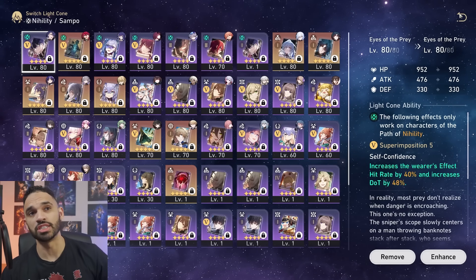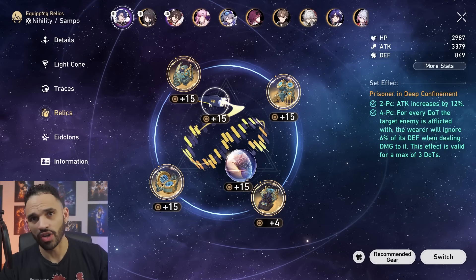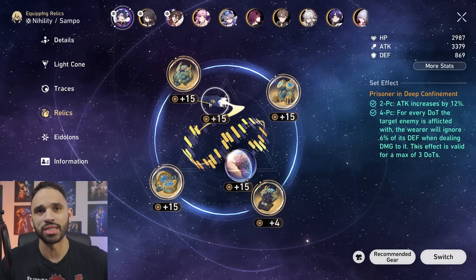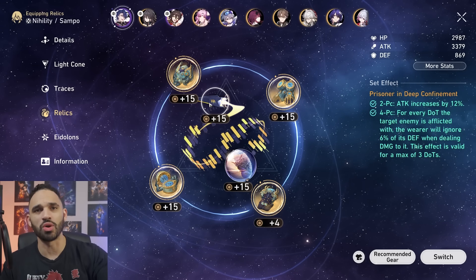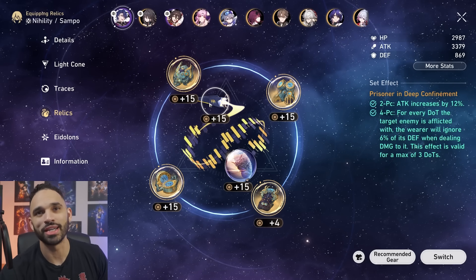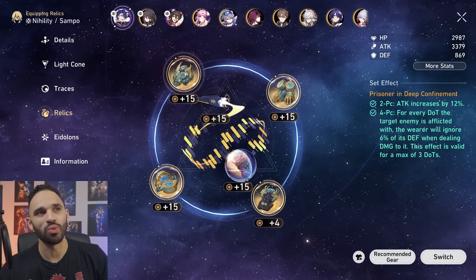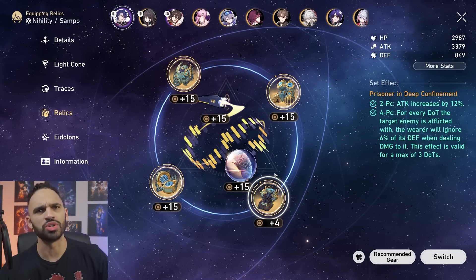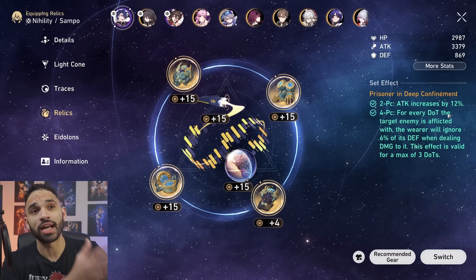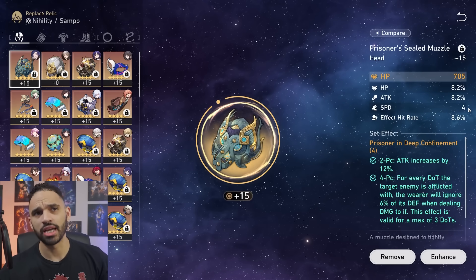For relics, Prison in Deep Confinement is without a shadow of a doubt the best in slot — it's not even close. Some people will tell you to build the quantum set on her, but you can use it if you have god-tier substats on it. Prison in Deep Confinement is literally made for Black Swan. Once you pop her ult you get the 18% defensive shred no problem, and you also get 12% attack, which is very good for Black Swan.